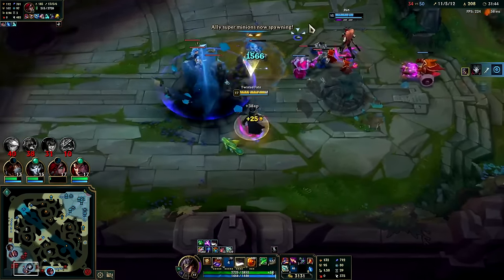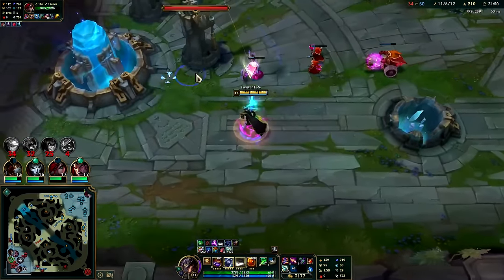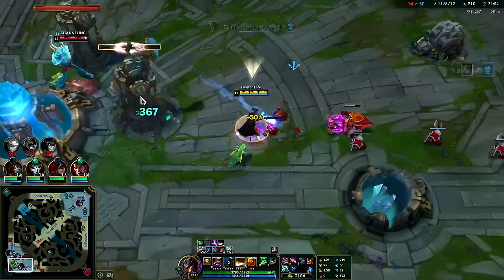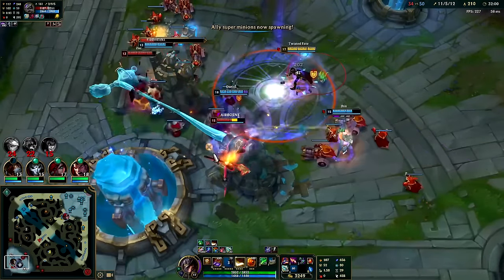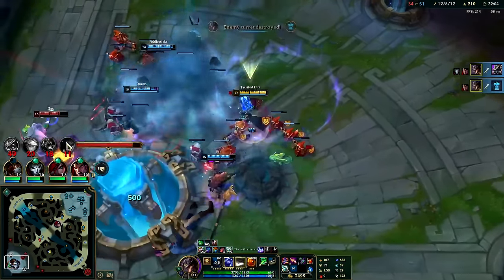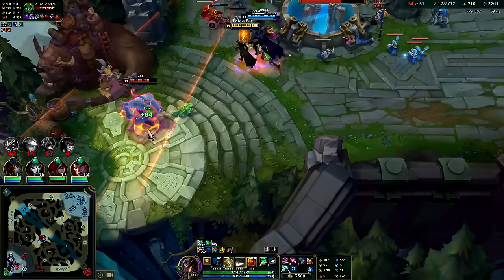Decent enough — I think that's it, that should be game. He's not gonna do it — he doesn't have the balls. Auto Q auto, down you go buddy! That is a good game right there — we finally grouped as a team and all of a sudden things get a lot easier.